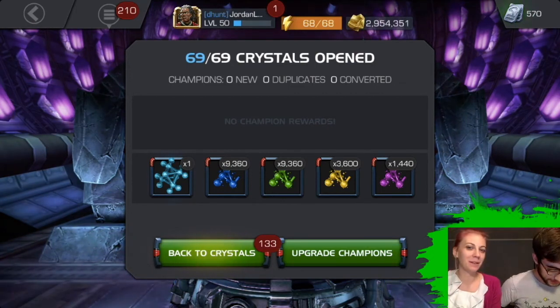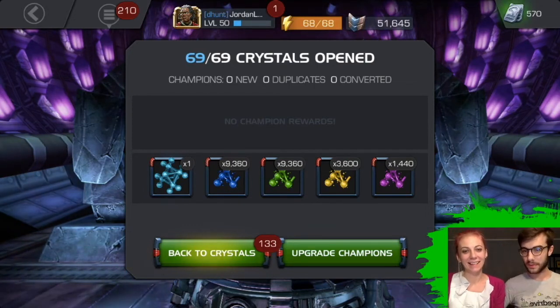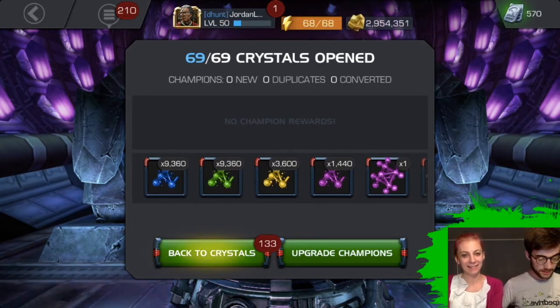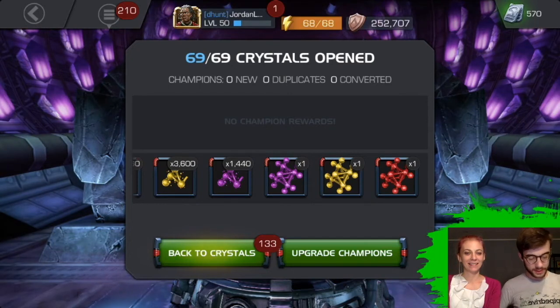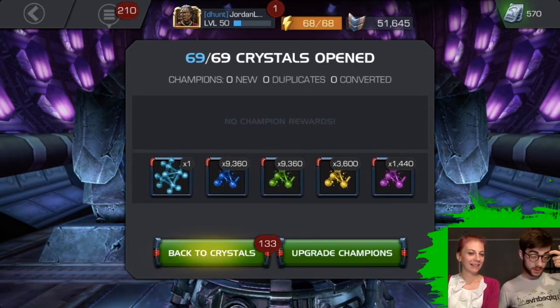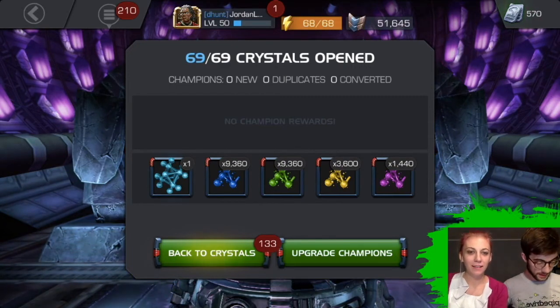Yeah, it does. Instead of having everything at one, you have two. So from that I managed to form a fully formed Cosmic. I have a Mystic with some extra fragments left over, then a Mutant and a Skill. I must have got like roughly 10,000 almost for each one, because for Science and Tech you already have 10,000. Well, that's good.